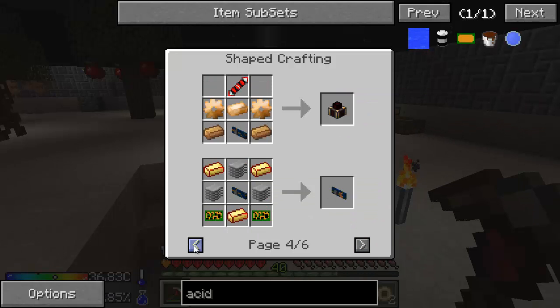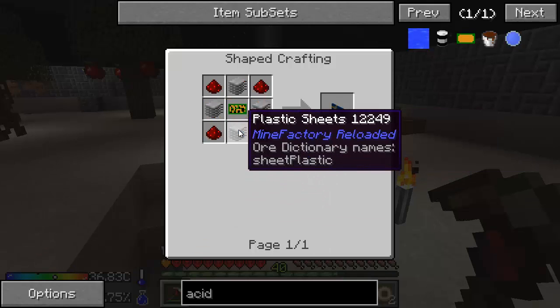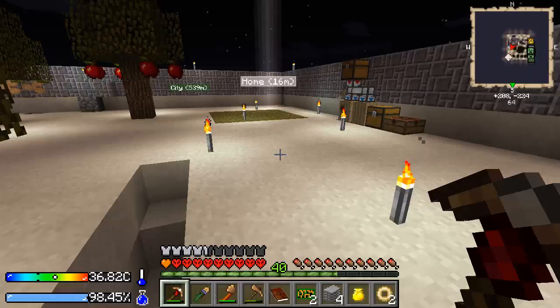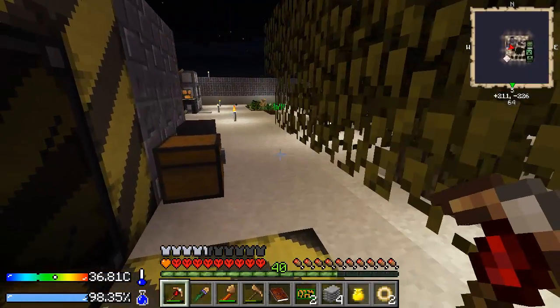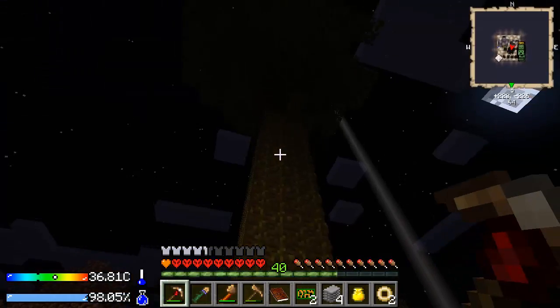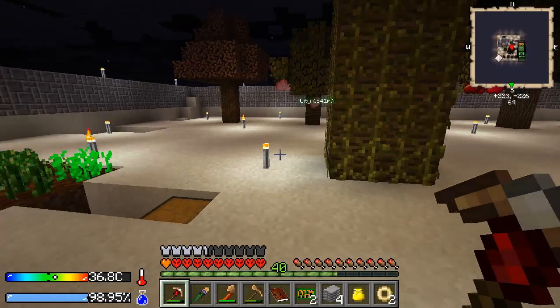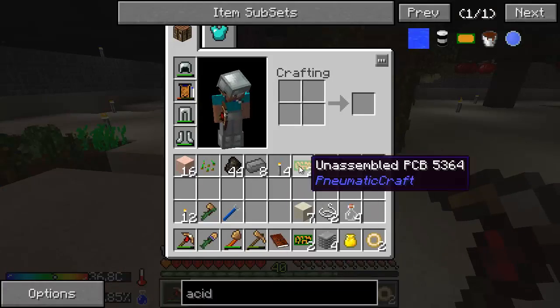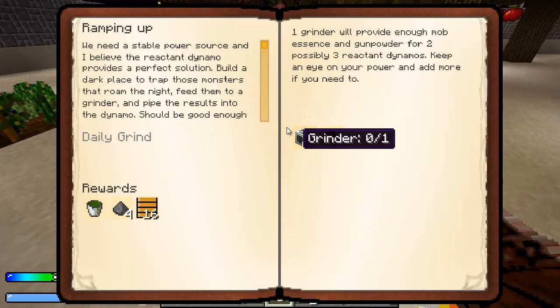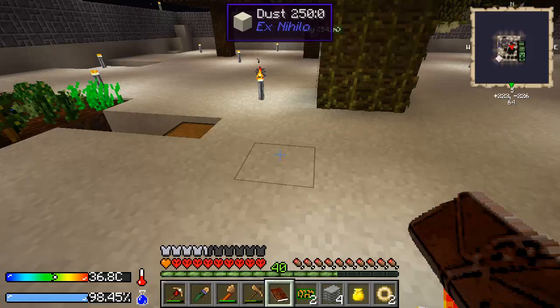So we've unlocked pretty much all of it now. What was the little expansion card? Oh, so easy to make. I think what I want to do is start off with a grinder to kill all these mobs, and also a harvester to harvest the trees. I think one of those quests wanted us to build a grinder. Yeah. Cool, let's get a grinder.